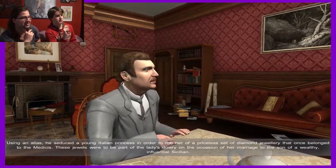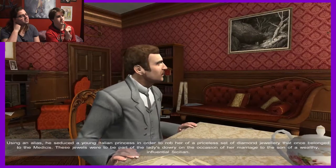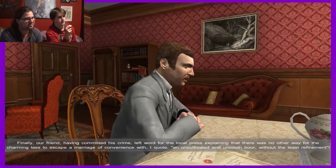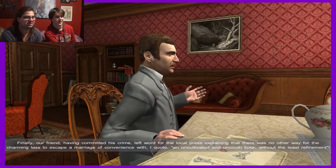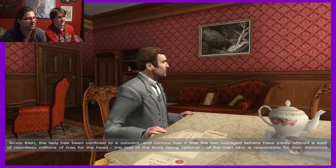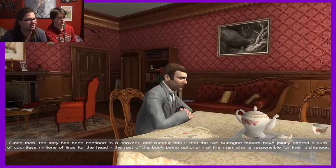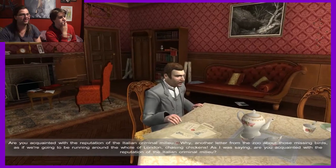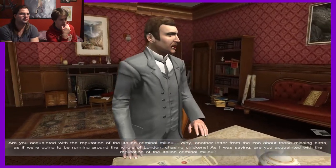He's used a young Italian princess in order to rob her of a priceless set of diamond jewels. These jewels were to be part of the lady's dowry on the occasion of her marriage to the son of a wealthy, influential Sicilian. Having committed his crime, he left word for the local press explaining that there was no other way for the charming lass to escape a marriage of convenience with - I quote - an uncultivated and uncouth boar without the least refinement. Since then, the lady has been confined to a convent. And rumour has it that the two outraged fathers have jointly offered a sum of countless millions of liras for the head - the rest of the body being optional.